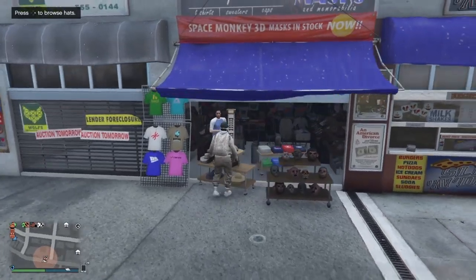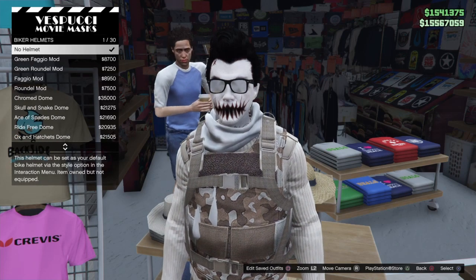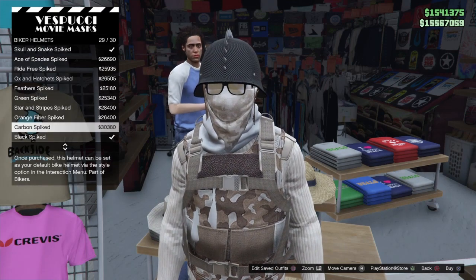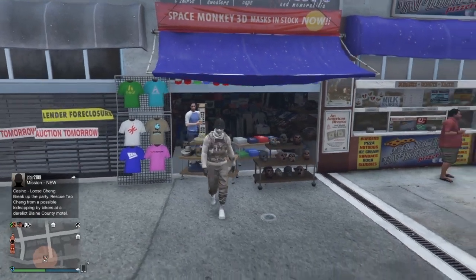Now go back to the hat section and go down to biker helmets. Scroll all the way to the bottom and get any of the dome helmets — I'm going to pick the black spite. The top of your head should now look like this.